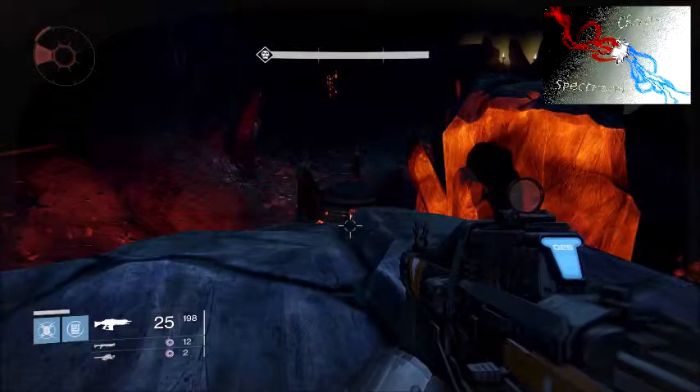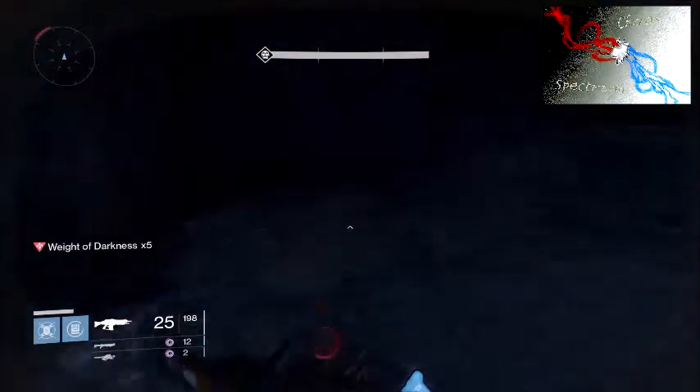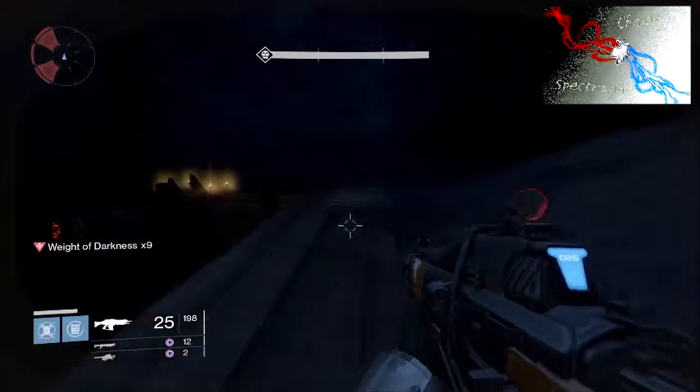When the light explodes, it's going to launch you through the air and up onto this wall. Once on the wall, you're going to turn and run towards where you spawned.